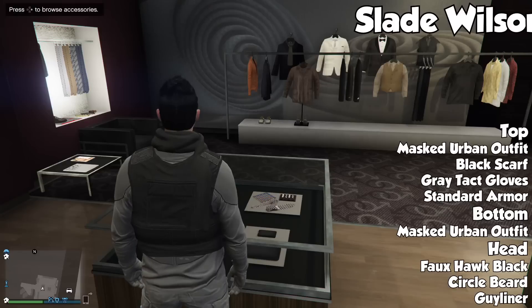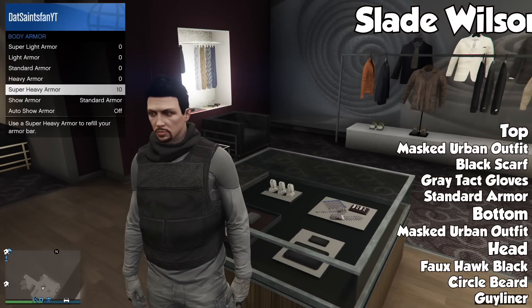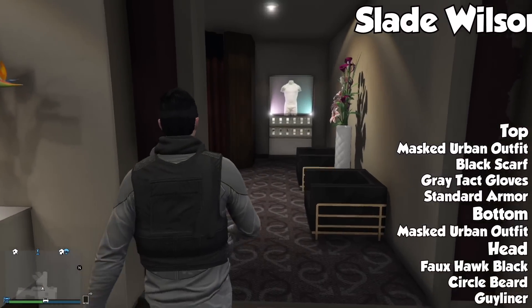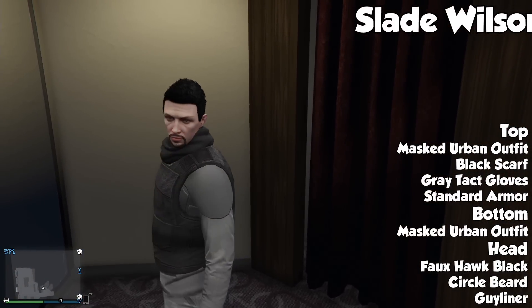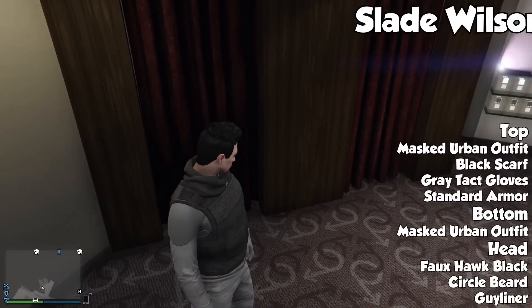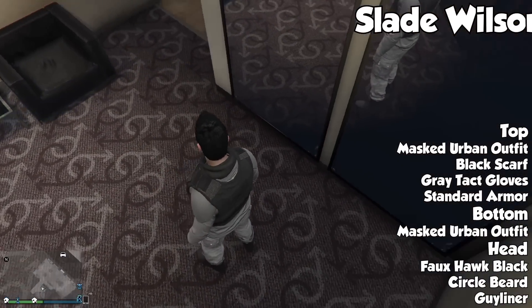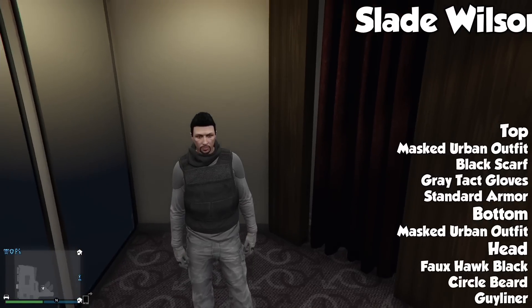You're going to want to throw on the masked urban outfit, but then take the mask off. Go ahead and put standard armor on, a black scarf, gray tactical gloves, change the haircut to the faux hawk black, put on a circle beard, and then put on the guy liner makeup but just turn the opacity down to about one third. It actually looks really similar to the outfit he had on the show when he was on the island.